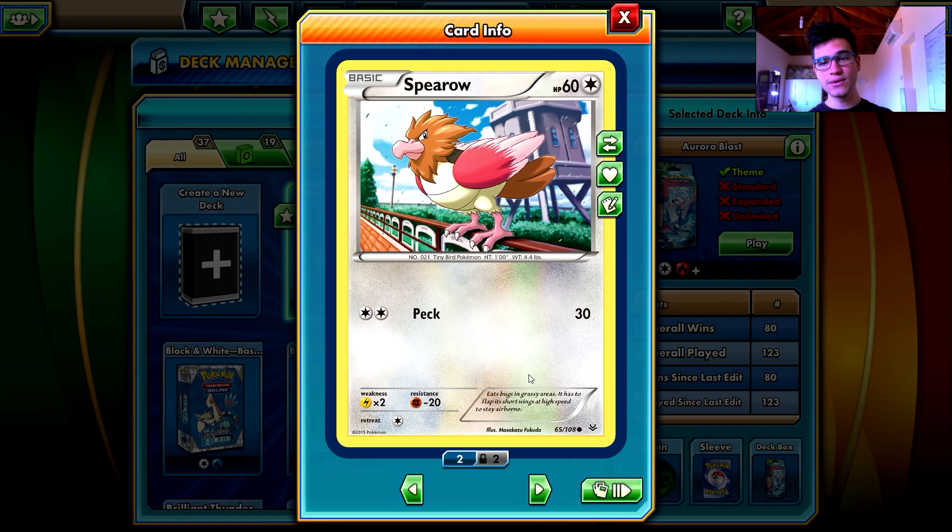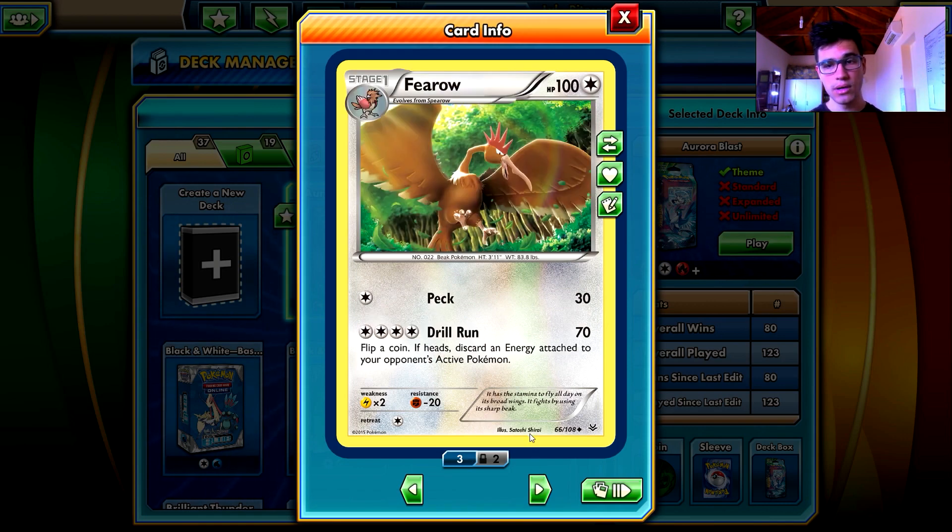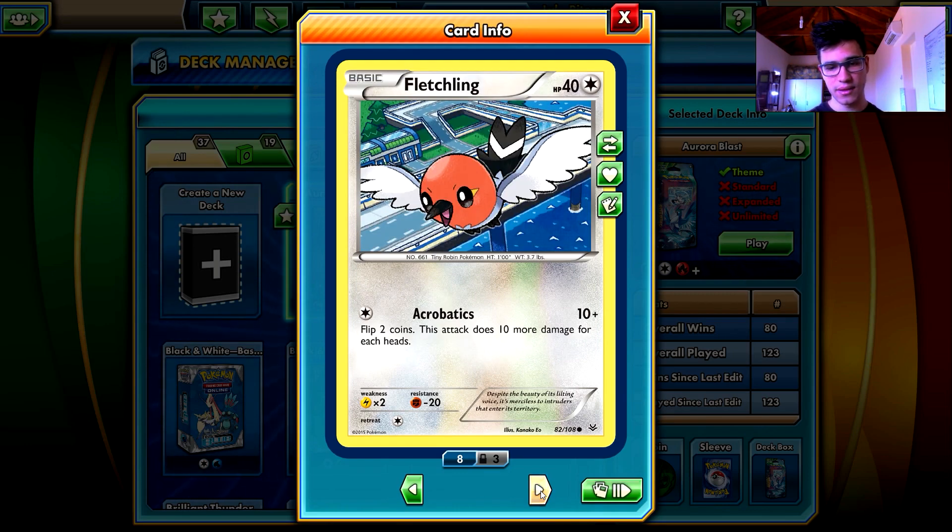Spearow is a good fellow - Peck with 30 damage and two energy is not so good, but it evolves to Fearow. Fearow has 30 damage with one energy and 100 HP. I like this one because it can be very aggressive - it can start pecking and damaging your opponent's Pokemon, giving you a very good early game. If I have Spearow and Fearow in my starting hand, I will seriously think about playing Spearow first turn, putting energy there, evolving to Fearow next turn, and start hitting for 30 damage. This can help you knock out basic Pokemon very fast.